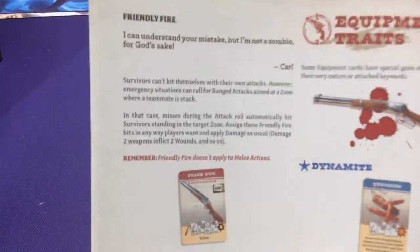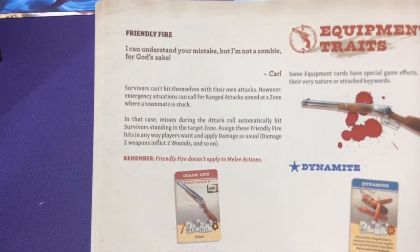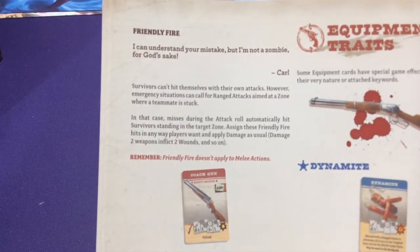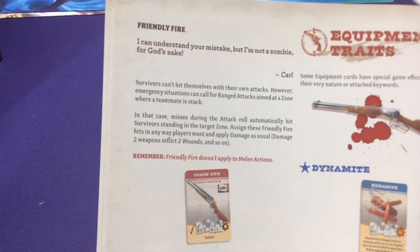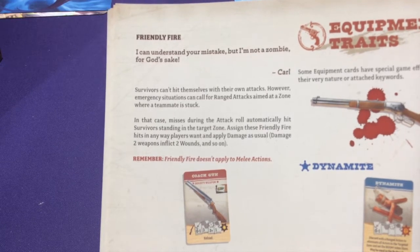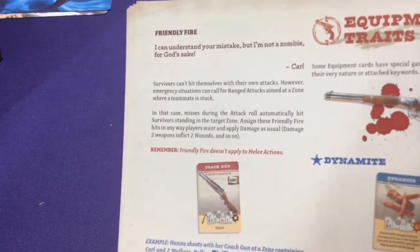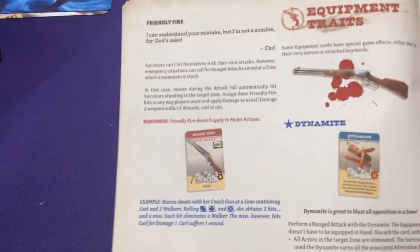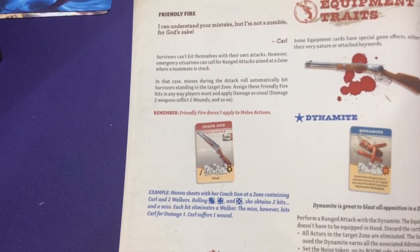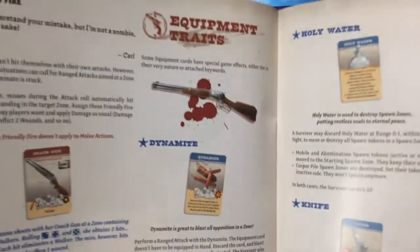There is friendly fire. Survivors can't hit themselves with their own attack. However in emergency situations calling for a ranged attack aimed at a zone where a teammate is stuck, misses during the attack roll automatically hit survivors standing in the target zone, applying friendly fire damage anyway. Melee doesn't apply to friendly fire - up close you can kind of choose who you're attacking, but if you're ranging and you miss, you might accidentally hit the guy standing next to the zombie.